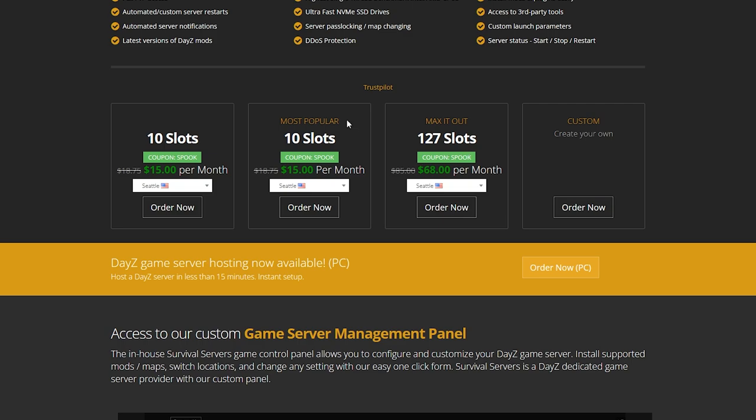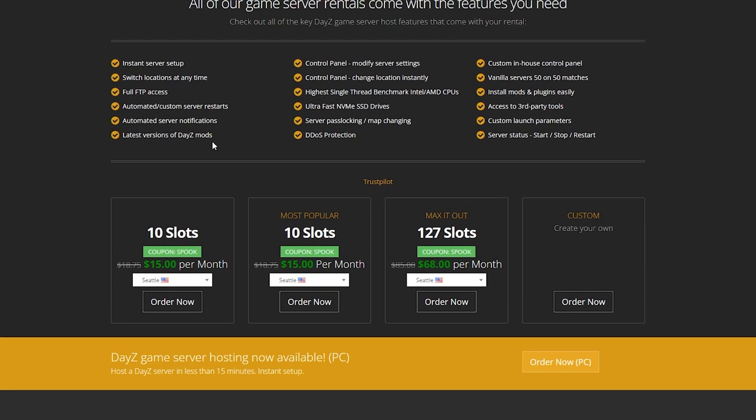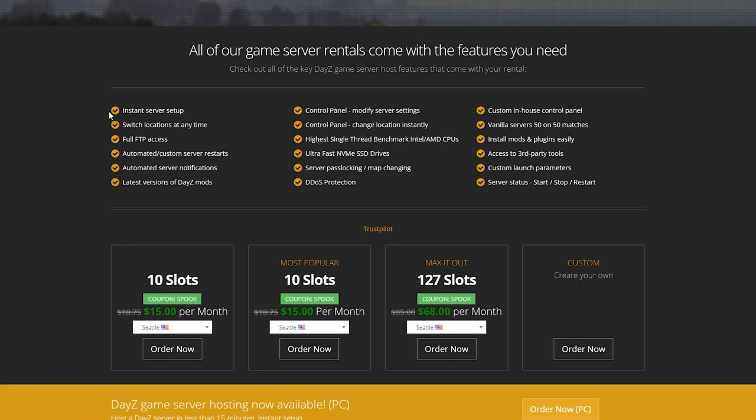If you scroll down further you can see the plans they have available. Depending on the server size you need, you can select from here. They offer instant server setup, so your server will get set up pretty quickly. There are many other options as well, including automatic custom server restart, which is really useful — you always need restarts on servers. They also have a control panel that's very easy to navigate.